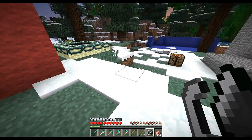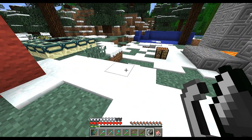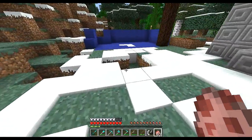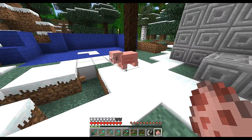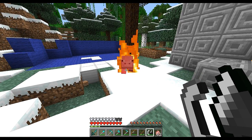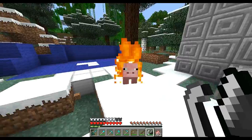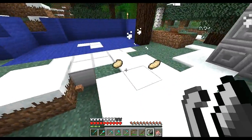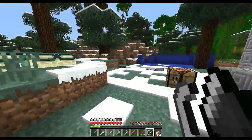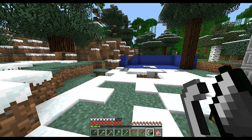Then you've got the extended flint and steel. I'm just gonna quickly turn it to sunrise so we get daylight. This has the ability to set mobs on fire — so before you could sort of set the ground under them on fire, but now you can literally just set them on fire directly. It has 50% more uses, which is good because flint and steel normally dies out too quick. And check that out — we got some cooked meat because we cooked them alive. It also creates fire that burns twice as long as normal fire.